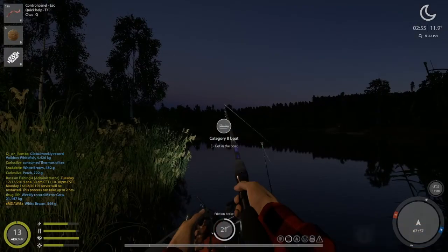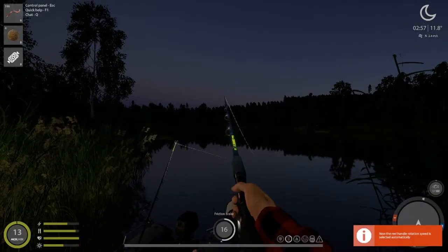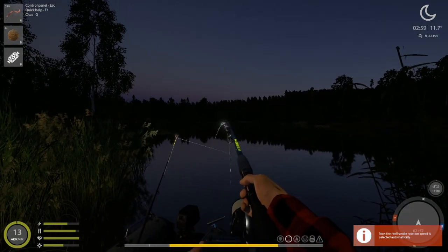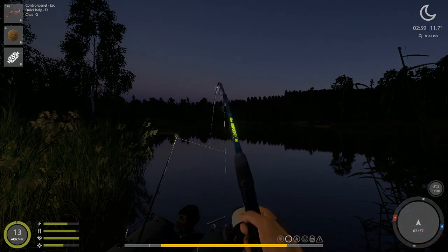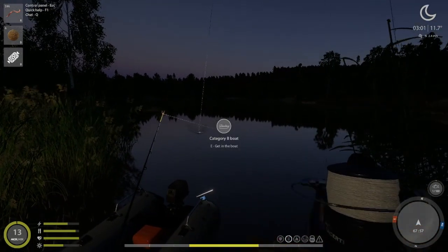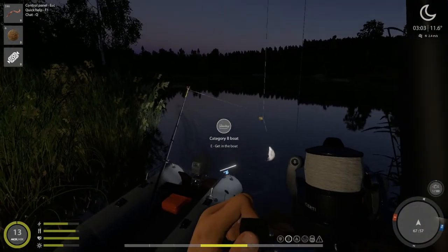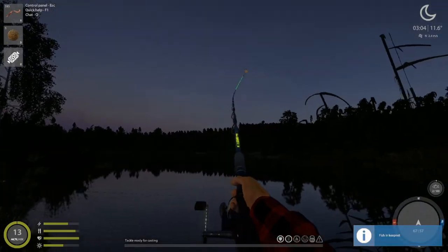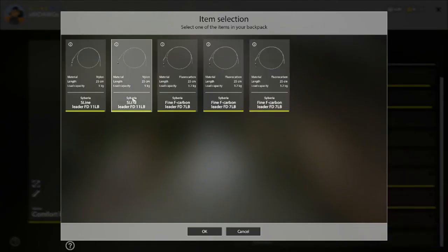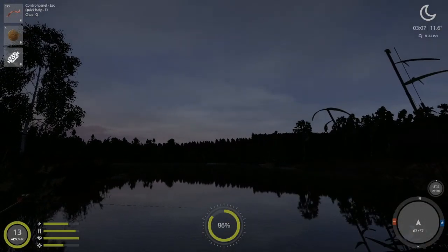That's a nice white bream — that'll help us. My numbers are messed up now. We need to get this third rod down so we can look at it. We're probably going to have to catch a couple of fish here. I don't think there's really any orders we're going to be able to fill, but if we catch a bream or two, a couple nice whites, that should give us enough silver to do what we want.